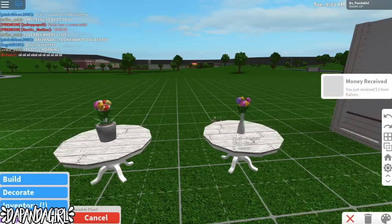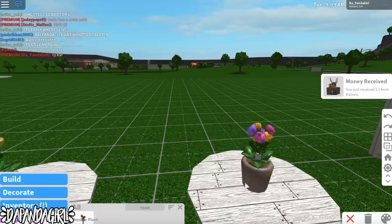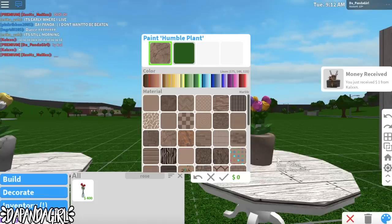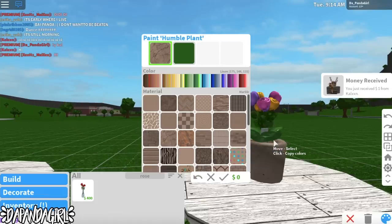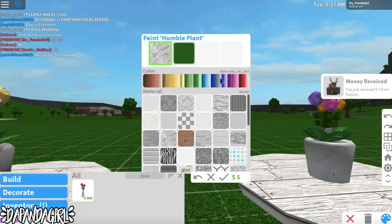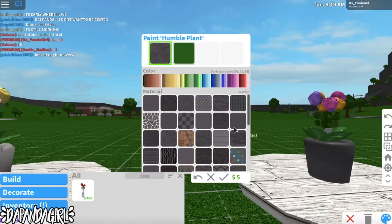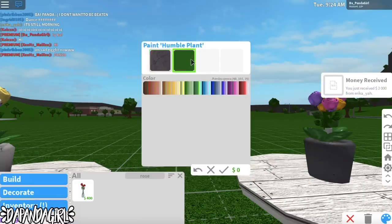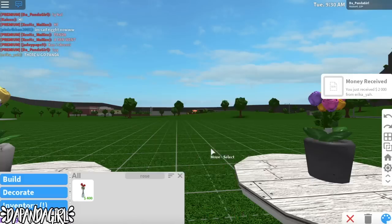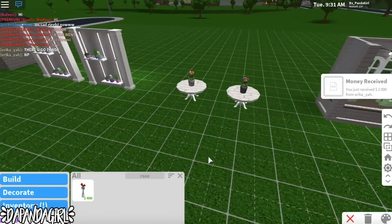Now we're going to get the larger plot and put it right there — and it finishes it off. You could either leave it like that or color the vase whatever color you want. I'm going with a gray looking color because that looks kind of fancy. You want to leave the color petals the same as the ones in the roses. I just like keeping it the same color. And that's our third decoration!